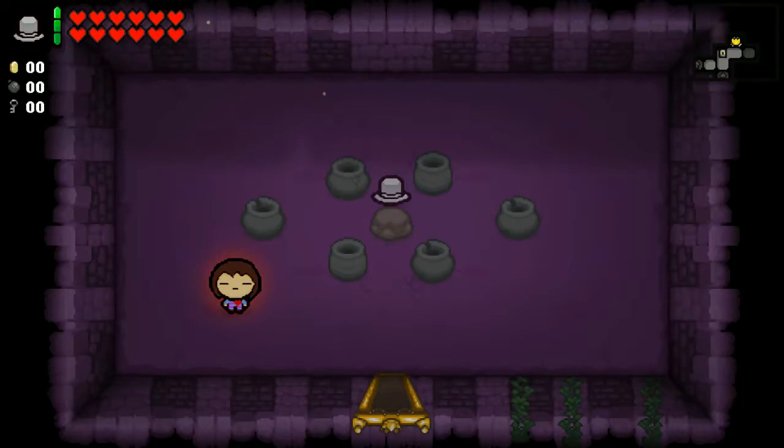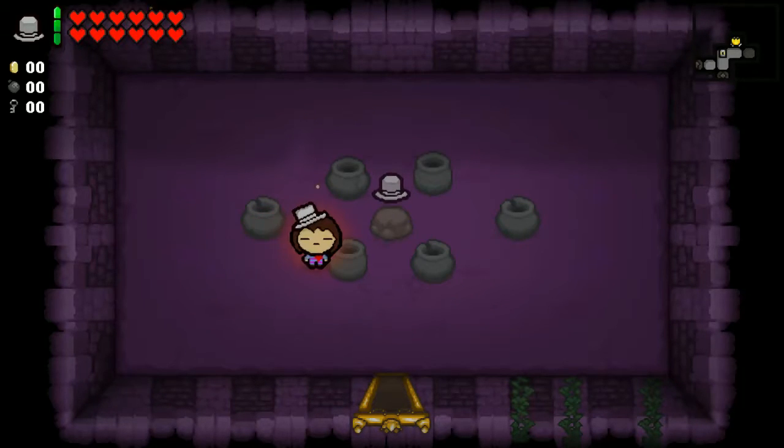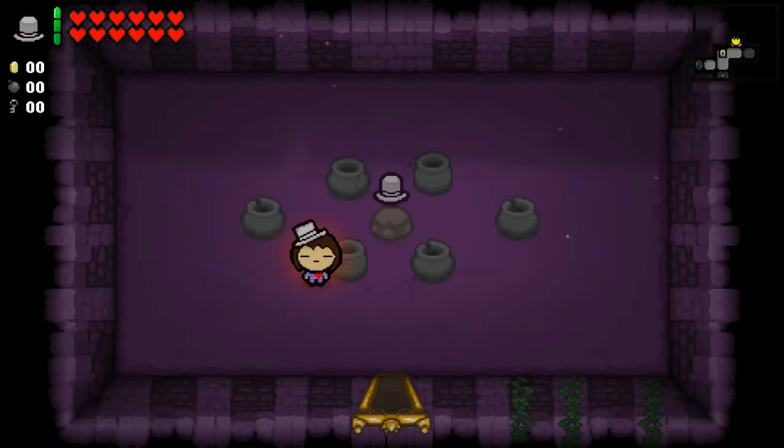The next item is the Dapper Blook, which is replacing Mom's Bra — thankfully. It even has a new animation of just Blook coming on screen. All it does is trigger a mass fear on every monster in the room. And you get to wear the hat, which is amazing.